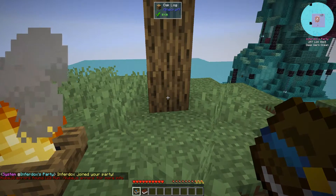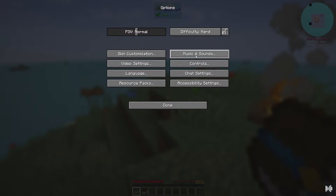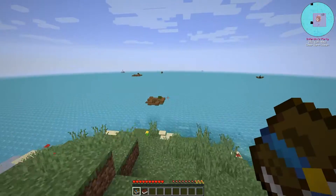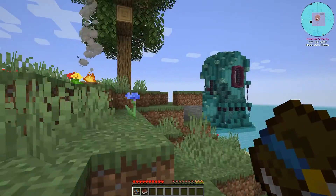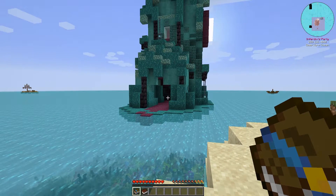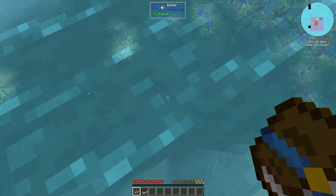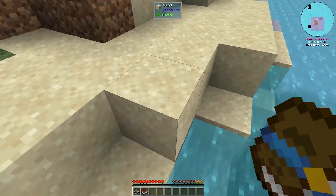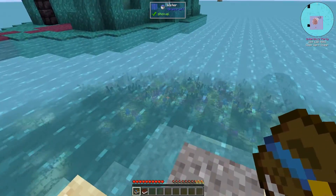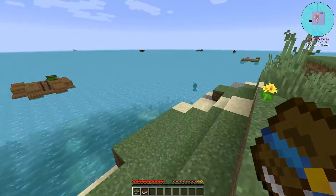The world has now partially loaded in. I need to change a setting real quick — controls, auto jump off, because I don't like that. Sensitivity is a bit high; I'll drop it down to 75, which is what I play on. So as you can see, this is our little island that we started off with. I think this is a good spawn. The ocean is incredibly deep and I don't think we can swim as easily — it feels very heavy.